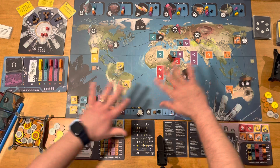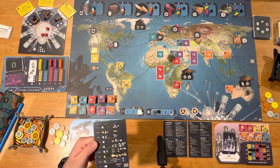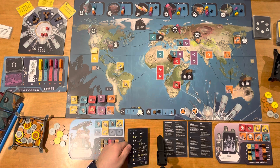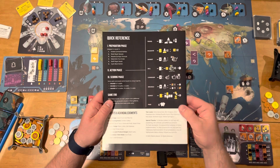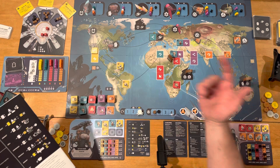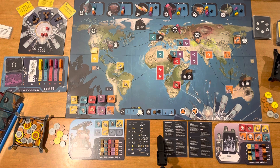You can also pass. All these actions are interrelated and luckily described on the player aid. For the most part it's helpful for knowing what you're doing, though I still refer to the rulebook for some nuances. They did a good job making sure you at least have this reference — I've played games where there's no player aid at all, and it's miserable trying to remember all your options.